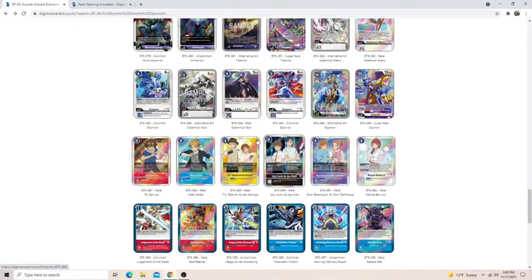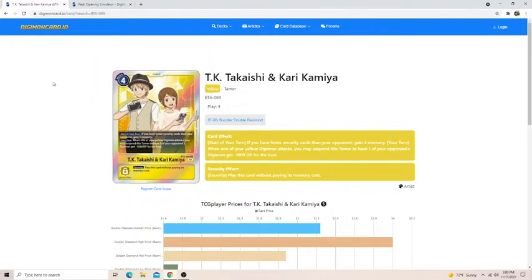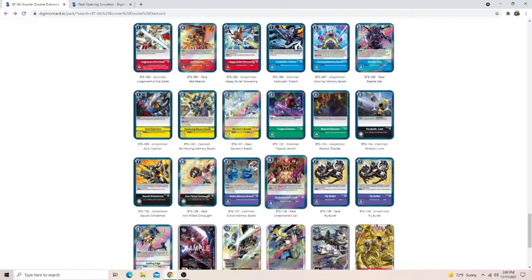These are the tamers I want to talk about — the 4-drops, because these all have practical uses. TK and Kari: if you have fewer security than your opponent, gain 2 memory. So when you're behind, you gain advantage — this is big, it can get you back in the fight right when you need it. And then when one of your yellow Digimon attacks, you can suspend this tamer to give minus 1,000 DP. This card is so good, especially since a lot of rookies are 1k in this format — it's very easy to get removal when you need it.